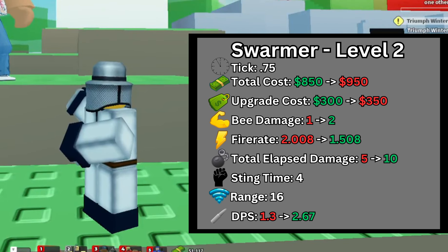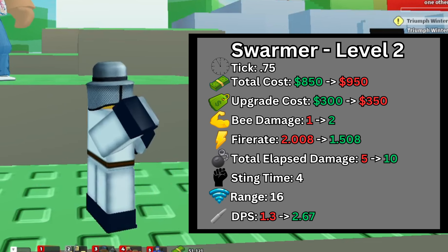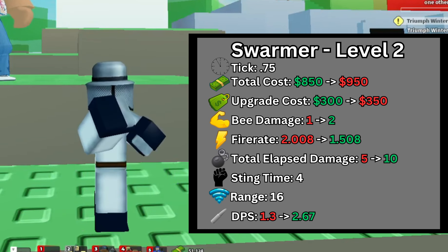At level 2, the upgrade cost is increased by another $50, now costing $950 total. The B damage is increased from 1 to 2, and the fire rate is decreased from 2 seconds to 1.5 seconds. The total elapsed damage has now increased from 5 to 10.